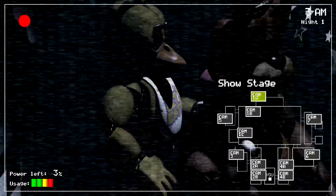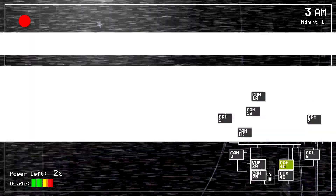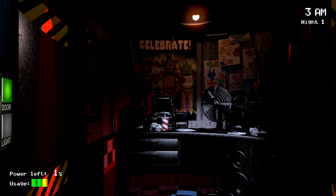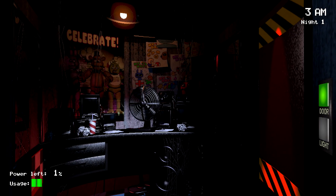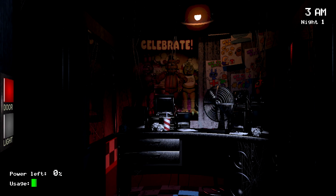Once your power depletes to zero, it should cut power and then you should get a jump scare after about 30 seconds or so. That's going to be the only way to die on the first night. Every subsequent night, all you have to do is just set the controller down until one of the animatronics kills you.